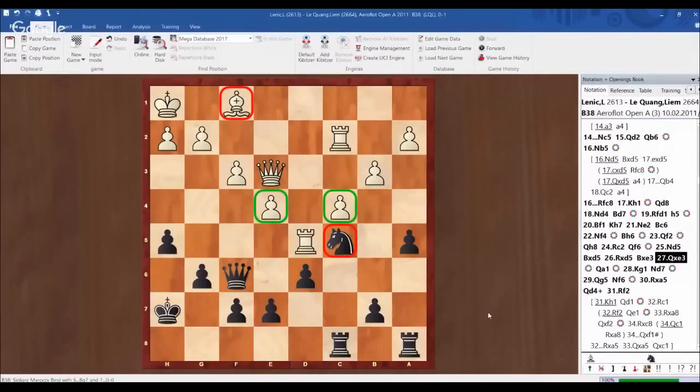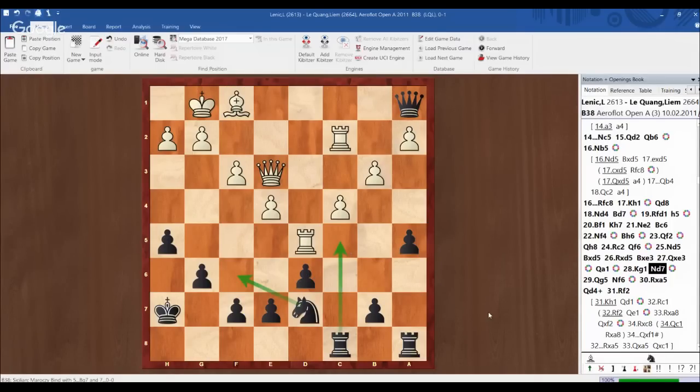Here's an interesting position to evaluate. White still has more space, but the bishop on f1 is passive, limited by its own pawns on e4 and c4. The knight on c5 is well placed but not doing much at the moment — the position should be around equal. I try to disrupt his pieces with queen a1, attacking the bishop on f1. King g1, knight d7 — I try to maneuver my knight to h6 and maybe play rook c5. When I play knight d7, I had to calculate a series of forcing moves ahead. It looks like white is winning a pawn with queen g5, double attacking black's pawn on e7 and a5.